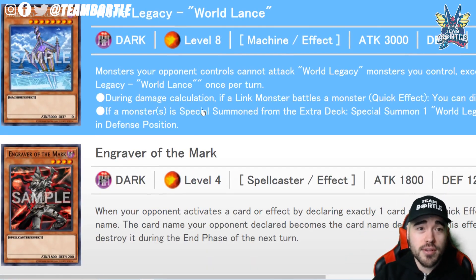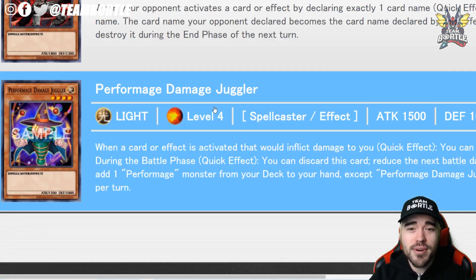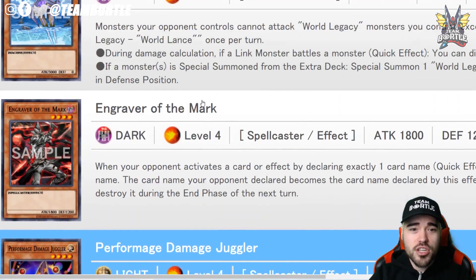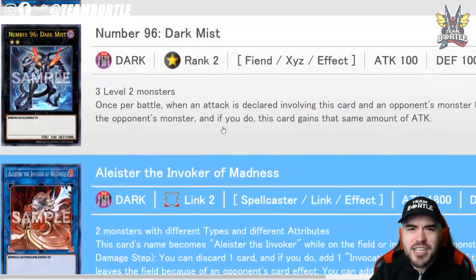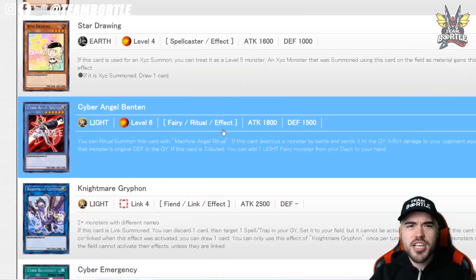We also have Sign of Regression, World Legacy World Lance — I don't think these were reprinted before, let me know in the comments — Engraved from the Mark, and Performapal Damage Juggler reprint confirmed. I believe that's all 60 cards. Let me know what you think about this set in the comments.